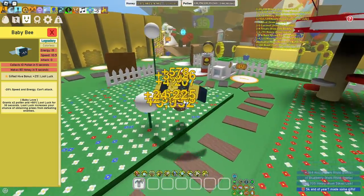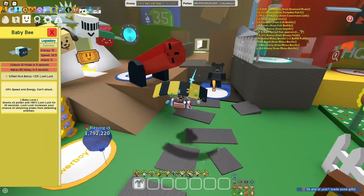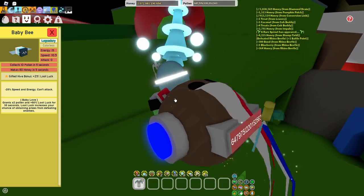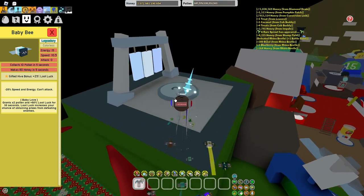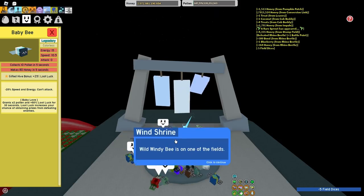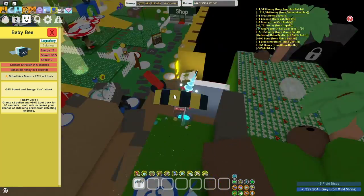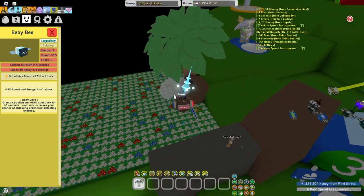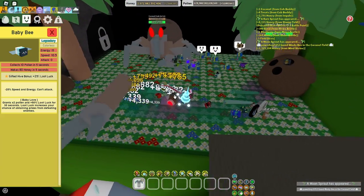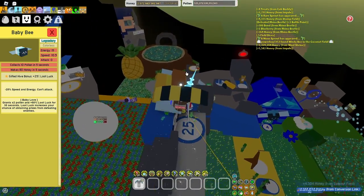There's also another mob you can kill — it depends on how many times you do it a day — but it's called the wild windy bee. You can get it to spawn by donating some field dice or some other item here. Just donate 5 and you may have a chance to spawn it. As you can see I spawned one — let's find what field it is in. Upon killing it you have a chance of getting a few tickets. Wild windy bee will also give ticket tokens for a limited amount per day.